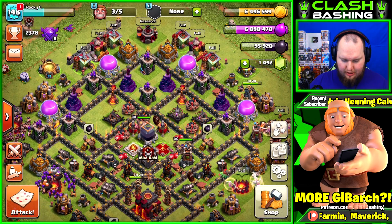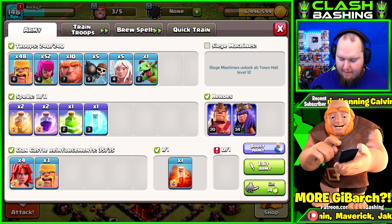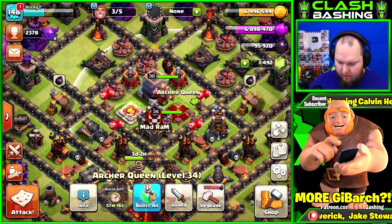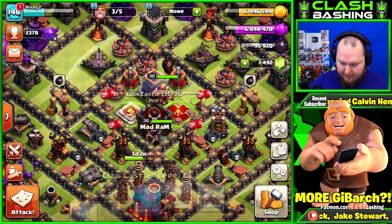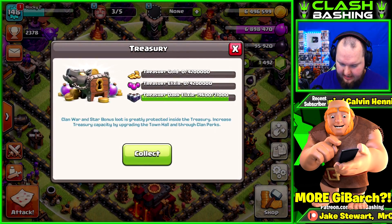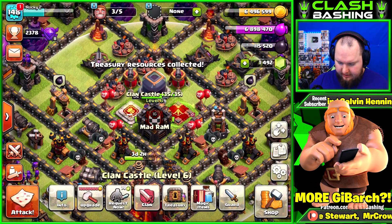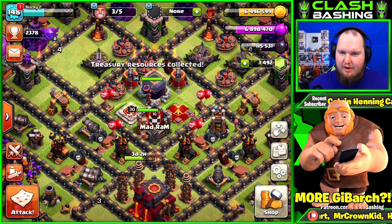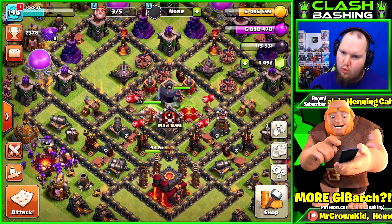Today what we're gonna be doing is going out and doing some JiBarch raids, trying to get our queen up to level 35 — that's our main goal. However, she needs 150,000 dark elixir, which is about 40,000 to go, so I don't think we're gonna be able to get there this episode.